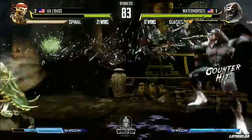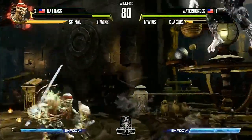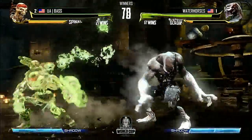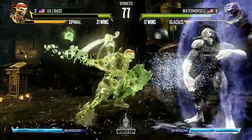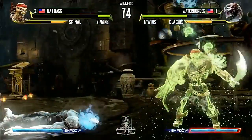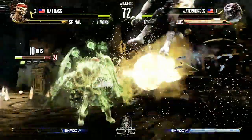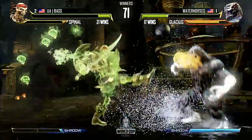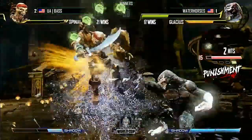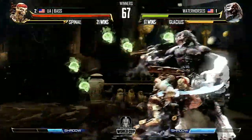Hail didn't save him there, but it's going to stop the setup after. Watching the hail go through — gets the anti-air. He's been real good about that so far. He's been playing between an offensive Glacius and a defensive one, but over the past couple of games he's been a bit more defensive. Maybe he should take it to Base a little bit more — it seems like he's having some trouble now.